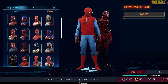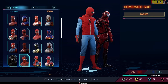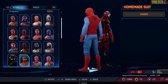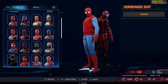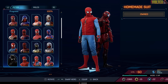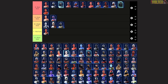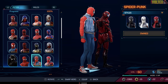Now we have the Homemade Suit from Spider-Man: Homecoming, probably one of the coolest MCU suits because it showcases how Peter just used a bunch of homemade things to create himself a suit to be the friendly neighborhood Spider-Man. He has his final confrontation with Vulture in it, and the whole lesson was that it's not the suit that makes him Spider-Man — it's his own genius. For that reason it's one of the best suits.